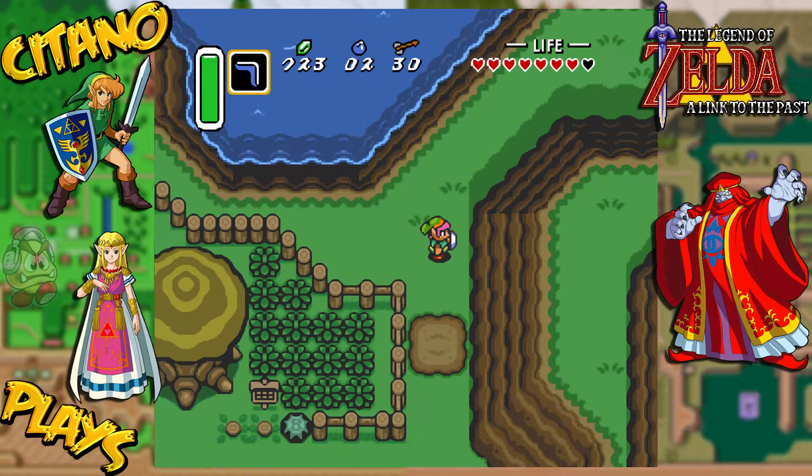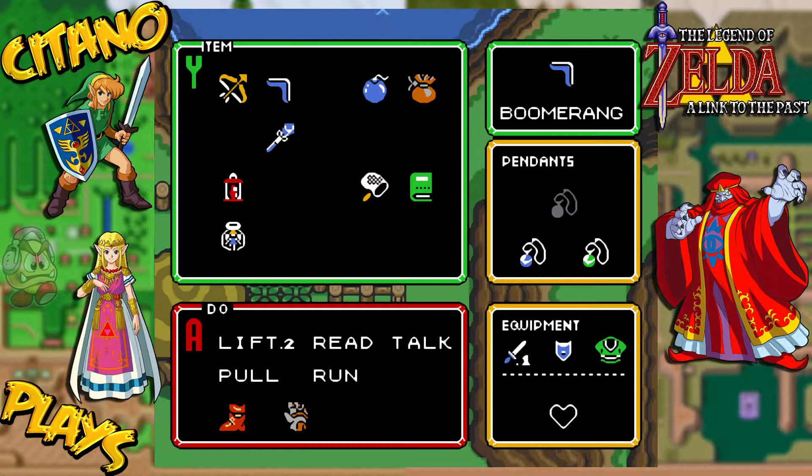We have gotten the second pendant. Check it out. The green one for courage, the blue one for power, which is kind of weird, because the red one should be power — mistranslation, I guess.